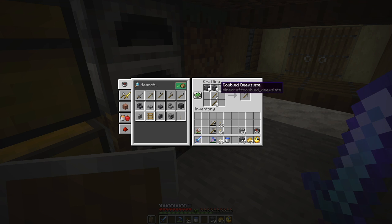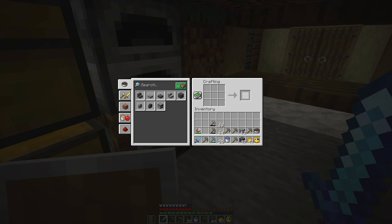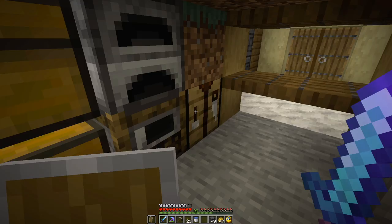I didn't know this — you can make stone tools out of the cobbled deepslate. I thought I was using up my cobblestone. I'm okay with that, really I am.